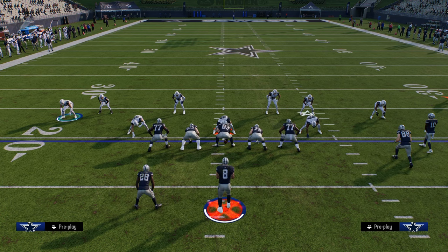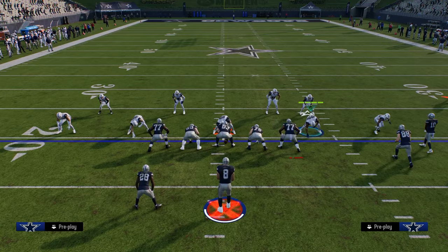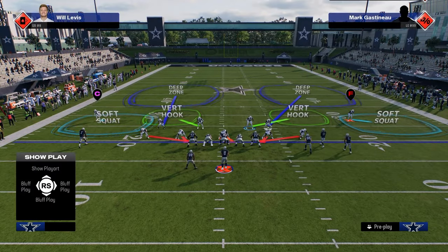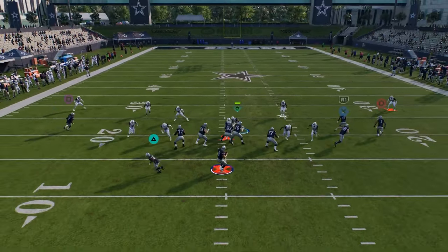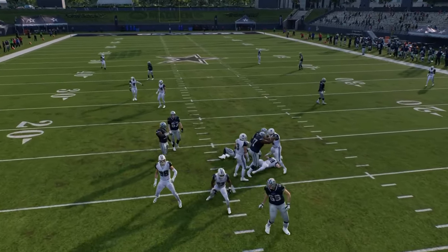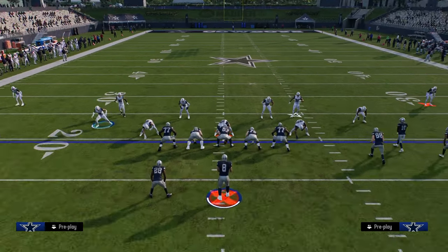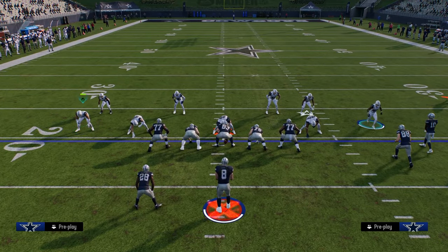What I want to show you with DB Fire 2 is we're going to move this guy off the line of scrimmage, move this guy down on the line of scrimmage, and then click back onto our user. Just by doing that little step, it can make this blitz come in about a thousand times faster than it does otherwise. This also is going to affect your Cover 6 Willy.